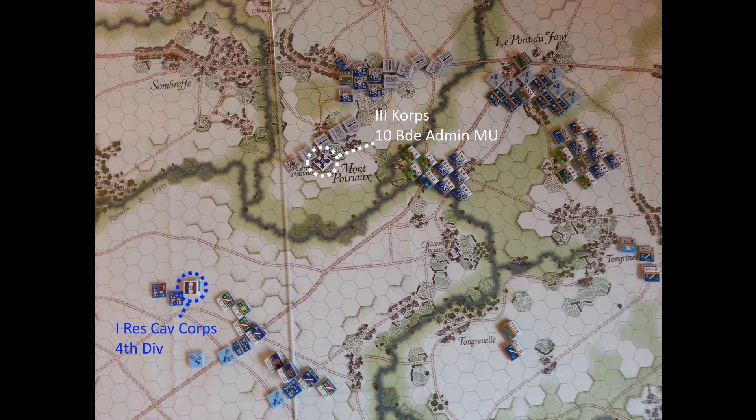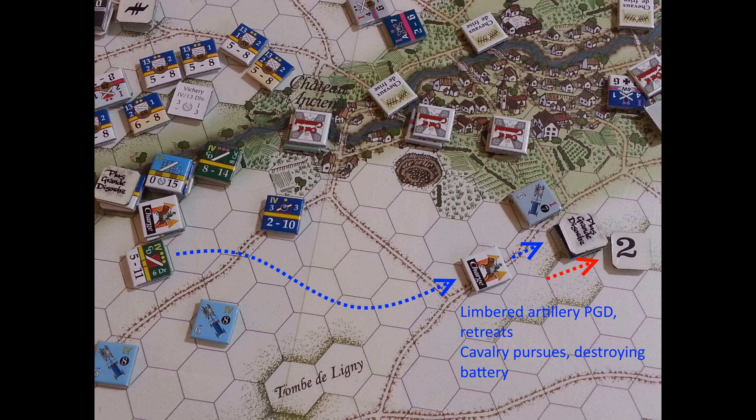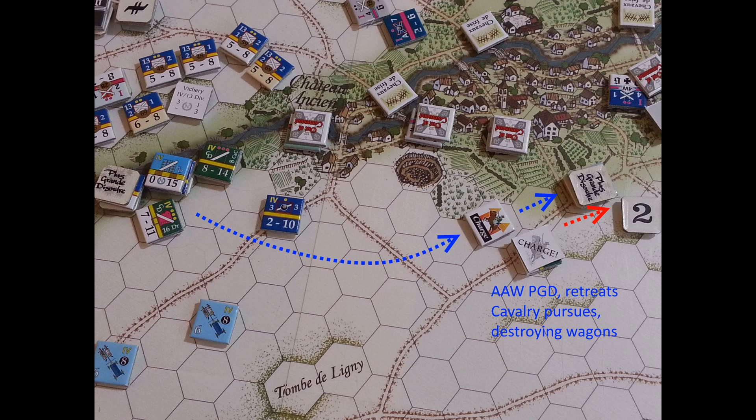In the 3rd draw, the French will have the advantage, so they will draw first. They start out with a charge — the idea is to try to run down those guns and ammunition wagons that are trying to escape. They route both of them and destroy each.